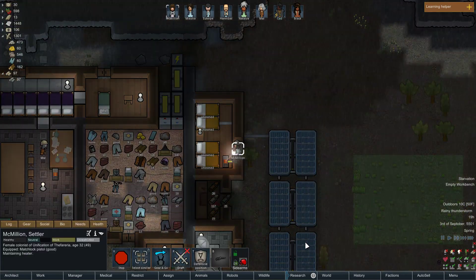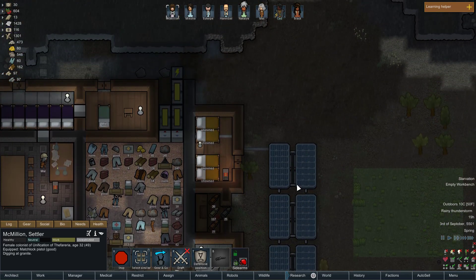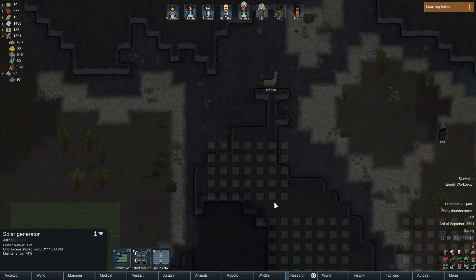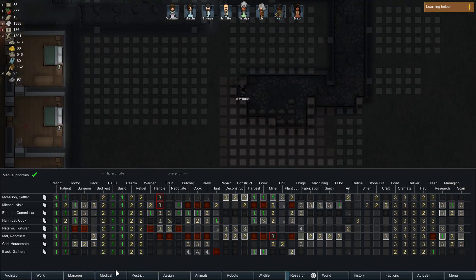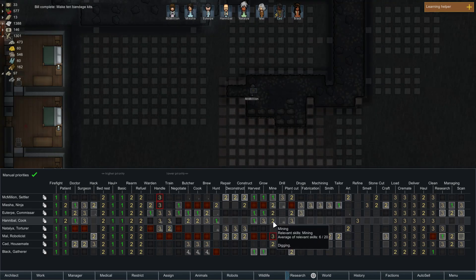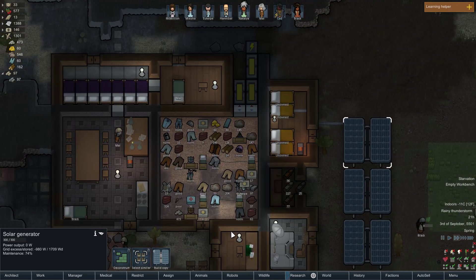Oh, she's maintaining. Every lightning flash causes a momentary burst of solar power generation — that's kind of funny! Cad's still wandering around. McMillan's gonna do that for now, I can't let her do that for too long. Let's turn off hunting for a little bit.